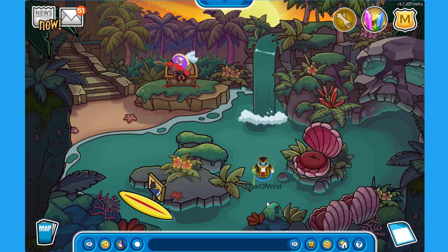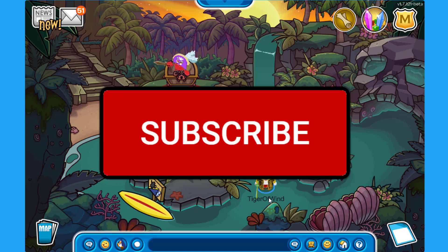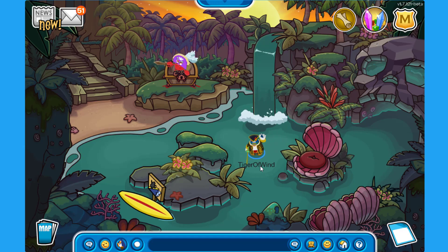That's pretty much it for this video! I just wanted to show you the new updates, especially on Shellbeard's ship. Let me know what you think — do you believe Herbert is trying to steal from him, or maybe they're planning something together? Leave your theories in the comments. If you enjoyed the video, hit that like button and subscribe so you don't miss future uploads. See you all in the next one, bye!